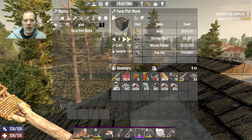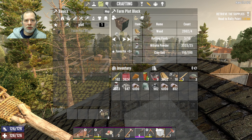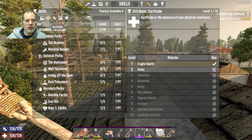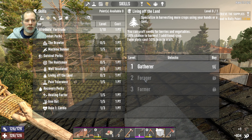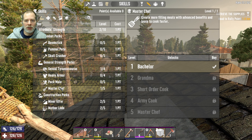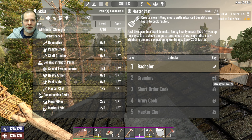We can make eight farm plots — we need to do that. We also need to start getting some seeds. For our skills, Living Off the Land is the one that lets us craft seeds. We do need to bring our fortitude up. The other thing I needed was strength — we need strength level three for Master Chef, which seems kind of odd.